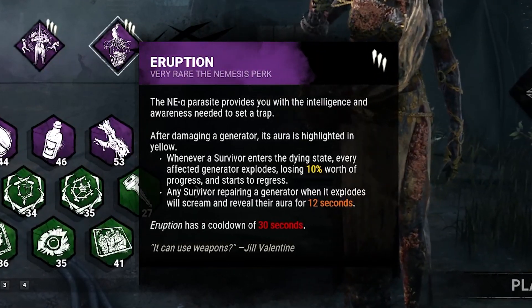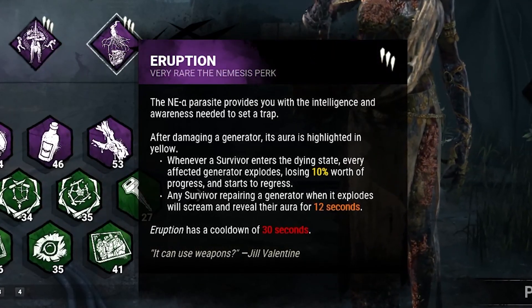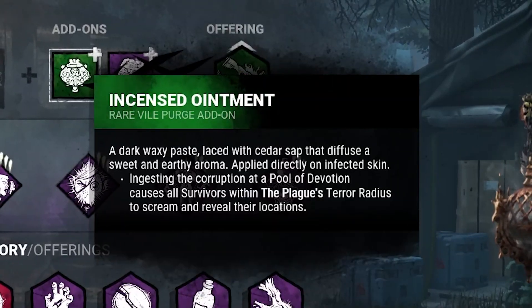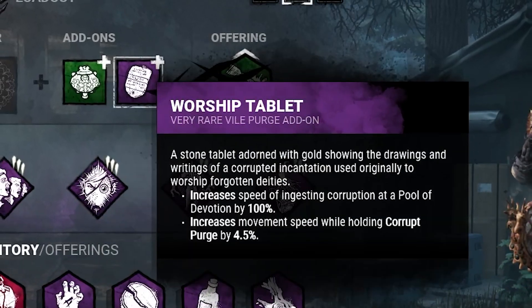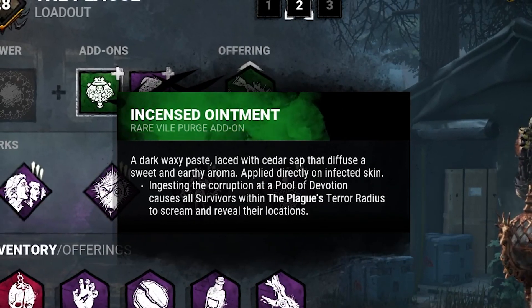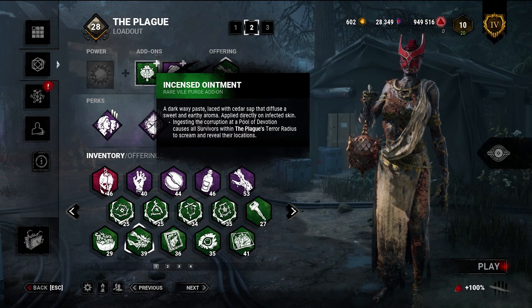Last but not least, everybody's favorite — Eruption. When you kick a gen it regresses normally, but when you down a survivor who was on that gen, they will scream out. Combining this with the Incensed Ointment add-on, where every time I collect my power quickly using the Warship Tablet, we will literally have a party of survivors screaming the entire match.